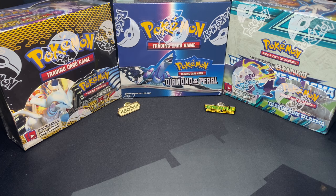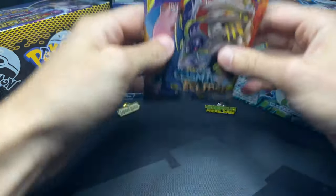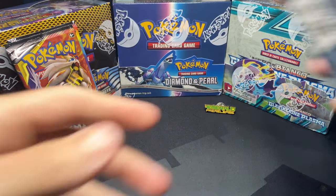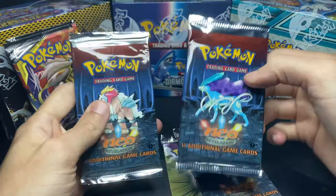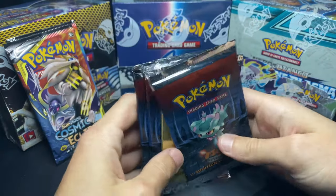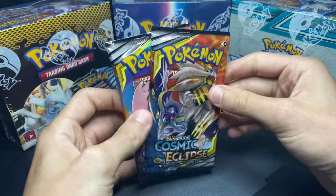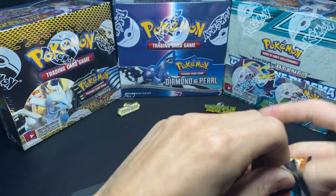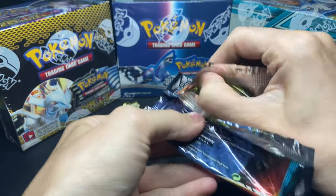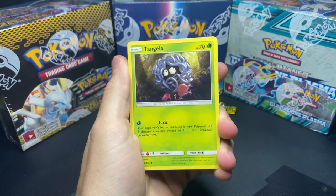What's going on you guys? Mr. 1T back with another video. Today we're going to be opening up just two Cosmic Eclipse Sun and Moon Booster Packs, one Neo Destiny, one Unlimited Neo Revelation, and two First Edition Neo Revelation Booster Packs. I didn't want it to be super long because we're going to spend some time on these vintage packs, so I threw in two Cosmic Eclipse packs. Grab your popcorn, your soda, and let's get right into the video.